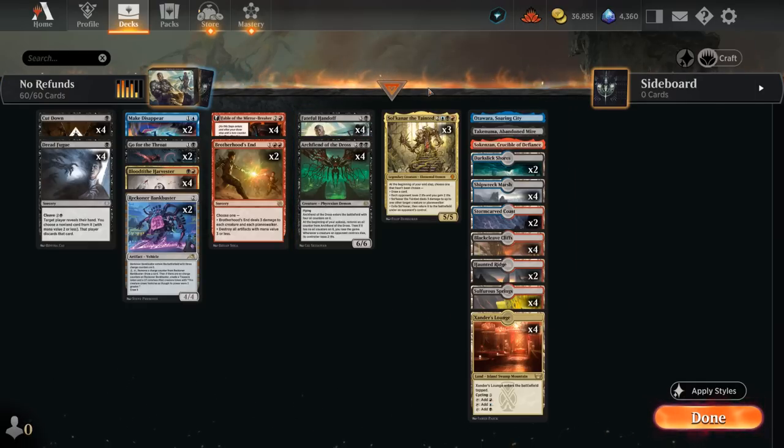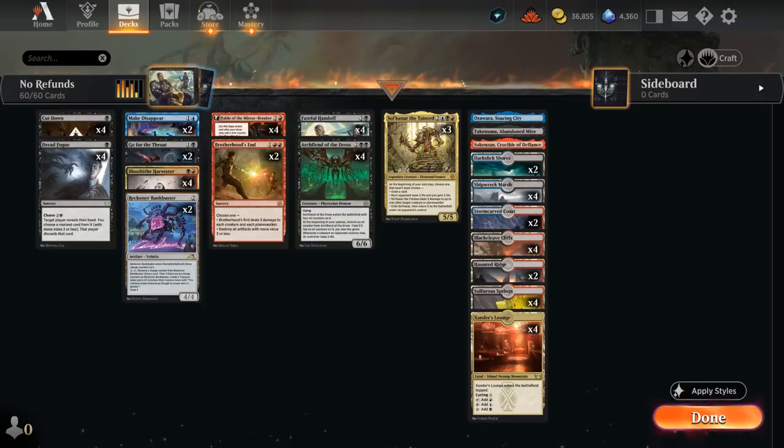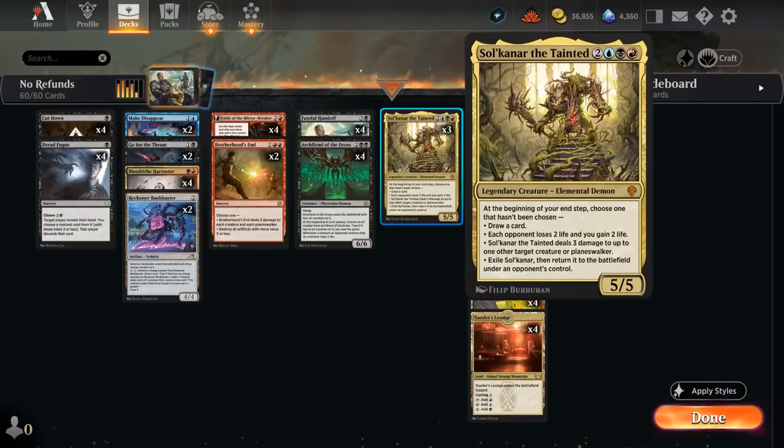We've also got Sulkanaar the Tainted, a five mana 5/5. At the beginning of our end step we choose one mode not yet chosen: draw a card, make the opponent lose two and gain two, deal three damage to a creature or planeswalker, or exile Sulkanaar and return it to the battlefield under an opponent's control. So we use the first three useful modes and then, before having to give it back, hand it off instead — drawing five cards in the process. The opponent gets Sulkanaar for one turn but then has to give it back, refreshed.